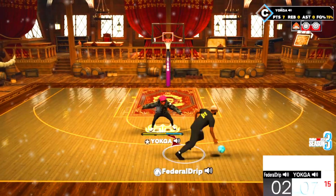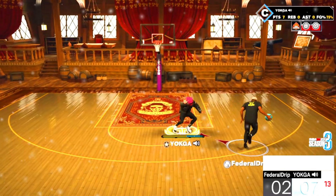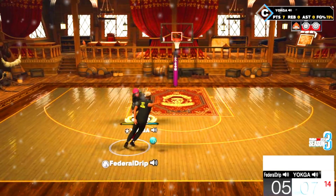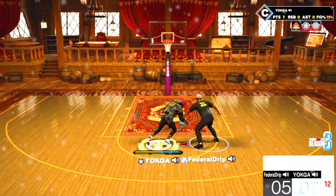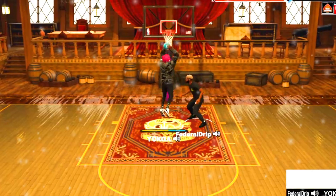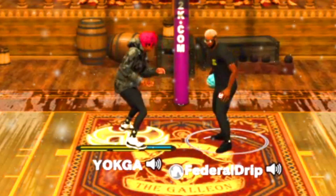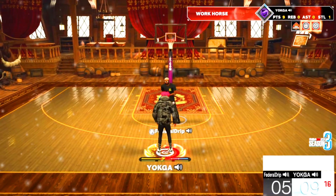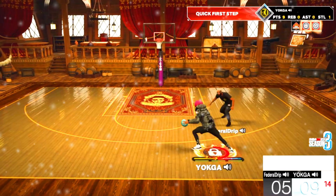I'm gonna be looking for it. When somebody starts emoting on me, nah man, I gotta get my get-back. He hit me with a green after this and he ain't gonna touch the ball no more. Look, he tried to do that little standing dunk — 35 standing dunk, bro. I don't know what's up with this game, like they just made dunking so easy.